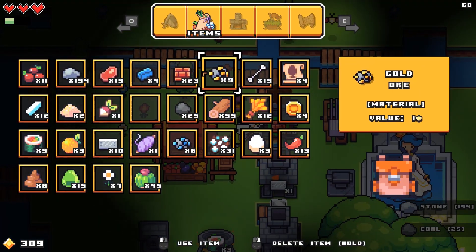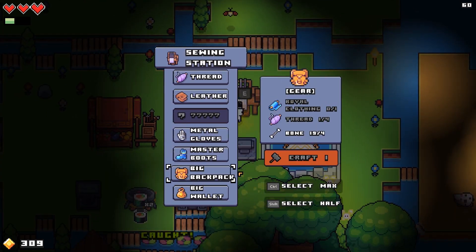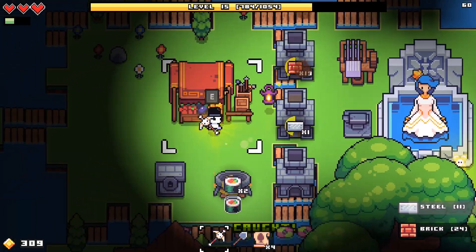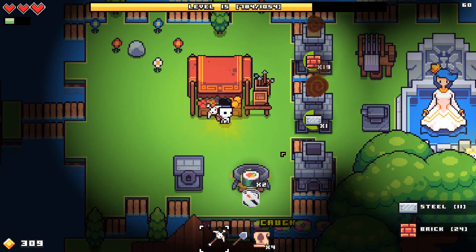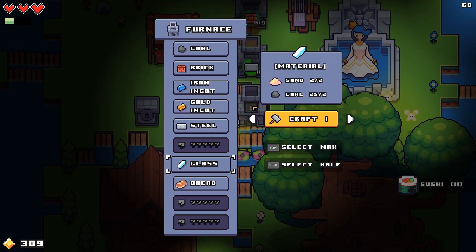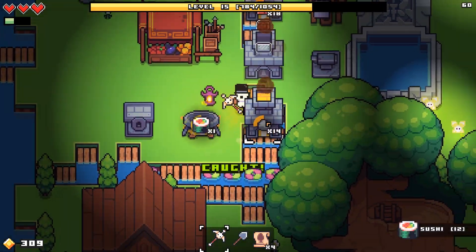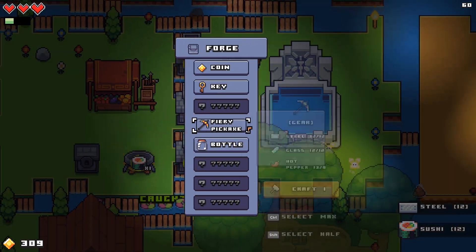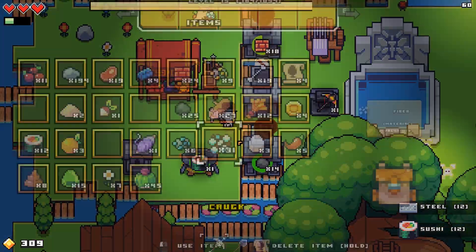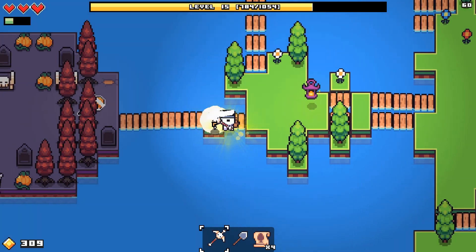I'm feeling a bit squeezed right now for resources. Can't really fit anything else in. Let's just make a bunch of that. That clears up my inventory considerably. Let's go check out Evil Island.